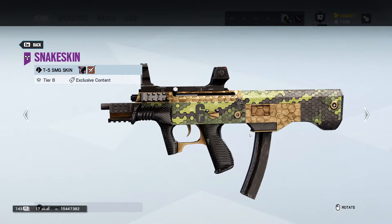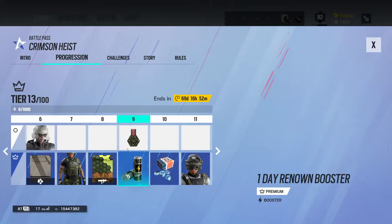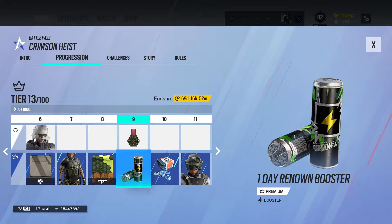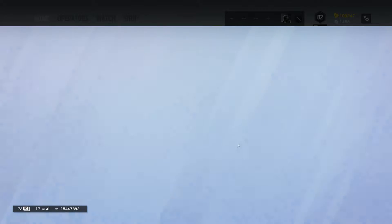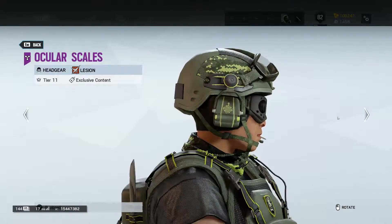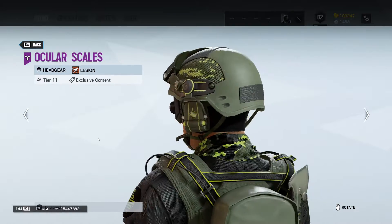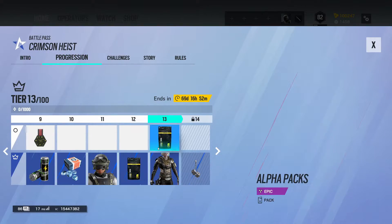We get the Snake Skin weapon skin, which is for Lesion. We get the Lesion Tilla Charm, a Universal Charm, a Renown Booster, and R6 Credits. We get the Ocular Scales, which is actually really nice headgear, though I feel the eyes are a little too far apart — it looks kind of weird. Then two Alpha Packs.